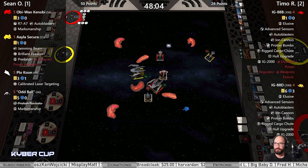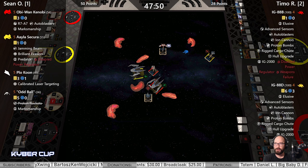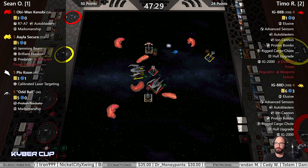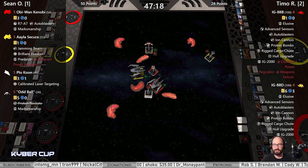Obi-Wan — hard turn and a boost! Where you going dude? He's here to kill a robot I guess. Oddball three straight onto the Proton Bomb — can he roll left away from it? Would that be far enough? He tries, I don't think he's gonna make it far enough away. Plo bumps — Proton Bomb puts a crit onto Oddball. It is a Loose Stabilizer, just gonna make the decision to turn around next turn — more impactful.